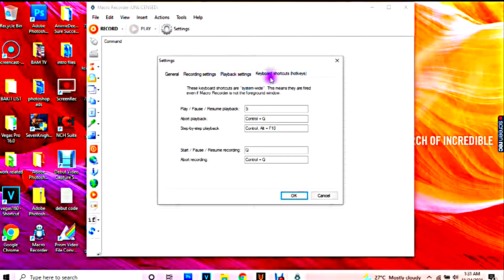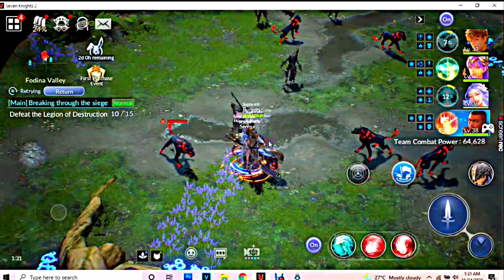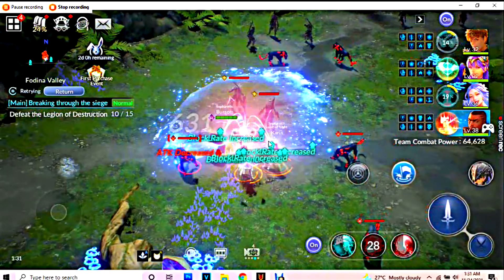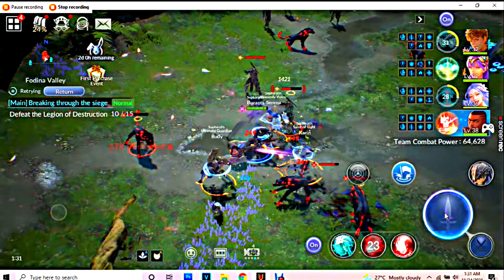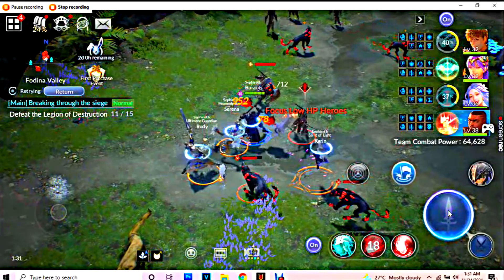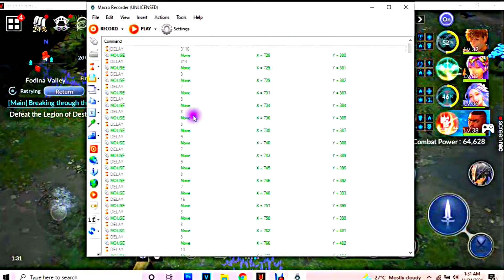Set the playback times to zero for infinite playback. For the shortcuts, set R for record and P for playback. Now go back to your game and press R to start recording. While recording, click on the attack button or press space and hold it. After a few seconds, stop the recording by pressing R again.